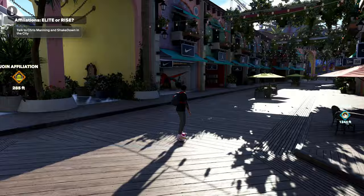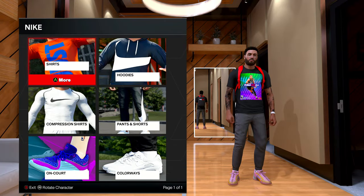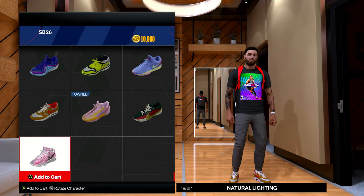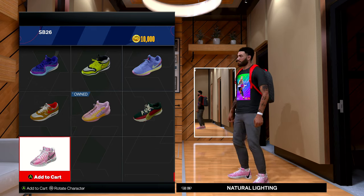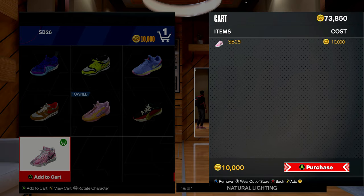Go to the front counter and press A to open up the store menu. Once we're here, go to Colorways and scroll down to find the Sabrinas. It should be right at the bottom — as you can see I named it SB26 — and there they are.